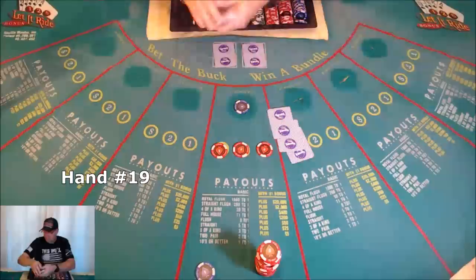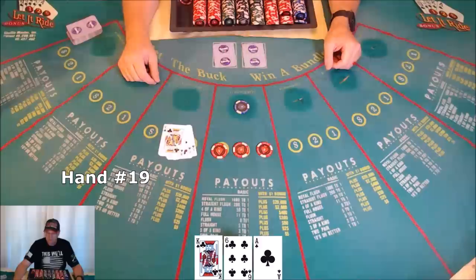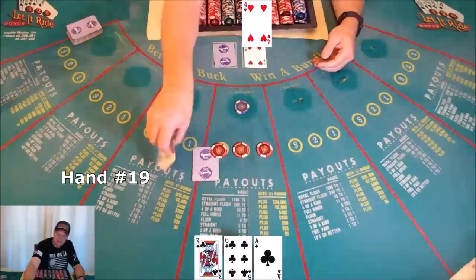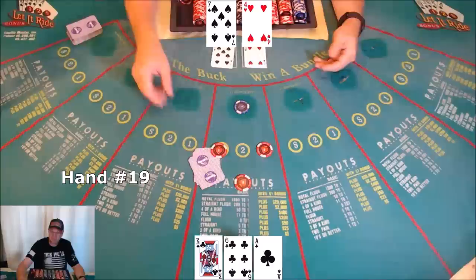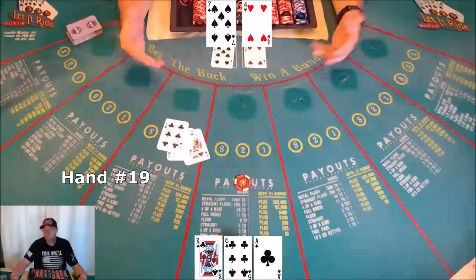Hand nineteen: ace, king, and six of clubs — a flush possibility! Not only looking for clubs but also hoping for an ace or a king. Since I'm up and still have money, let it ride. Four revealed — not a club. Re-evaluate: now just hoping for a king or an ace. Scrape and get the bet back. Tuck the cards. Seven — nothing. Bonus loses, two bets lose. I let it ride for one hand but didn't get what I needed.